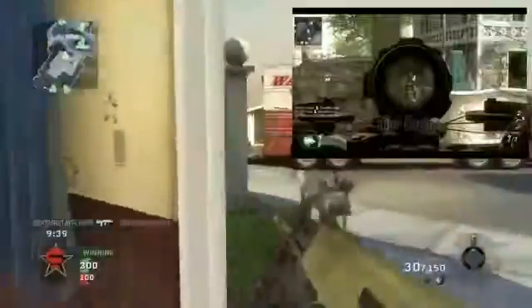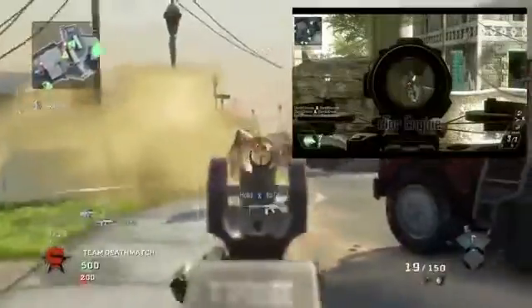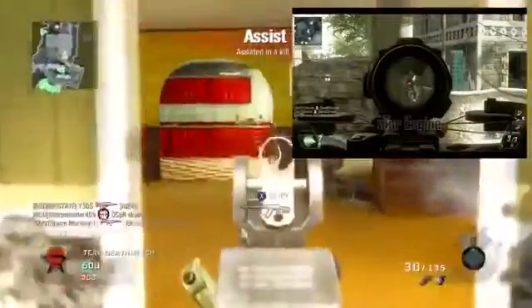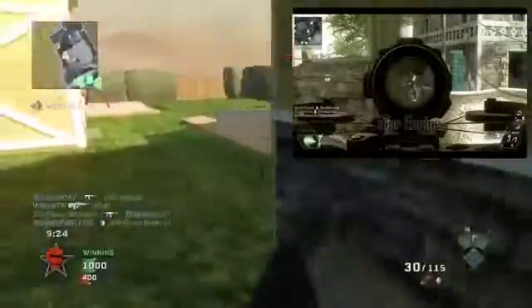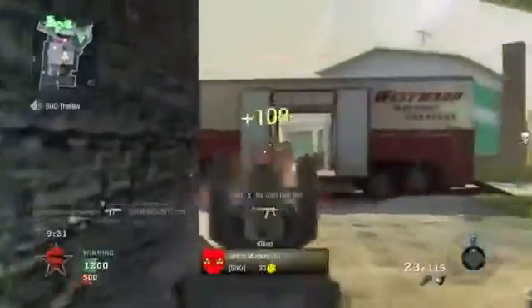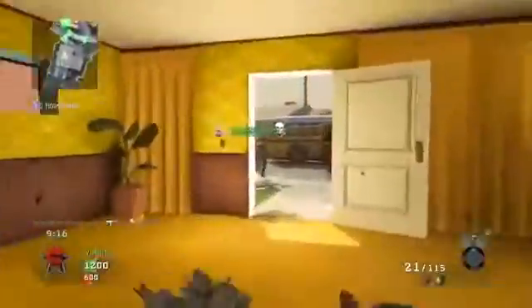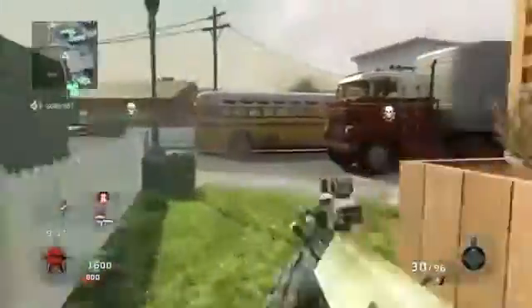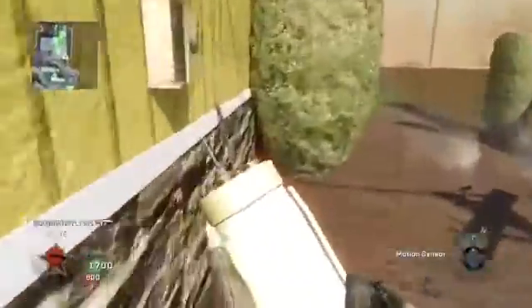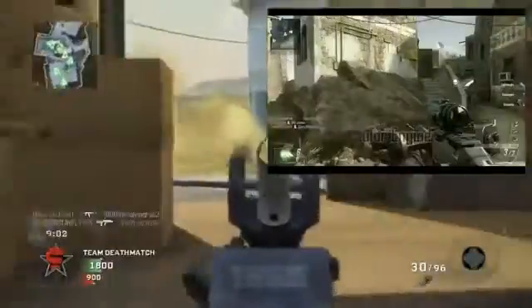We're going to be talking about the crossbow. The first picture should be coming up right now. It is confirmed that Black Ops 2 is going to have a crossbow, which is interesting because at Gamescom 2012 there was no build of Black Ops 2 with a crossbow. As you can see, the crossbow does have an ACOG sight on it, which is really different, and it has six rounds instead of the typical three. He was using Scavenger, which might have given him more ammunition, so it looks like the crossbow is going to have some similar attachments of its own.